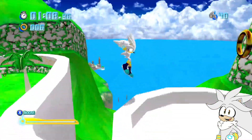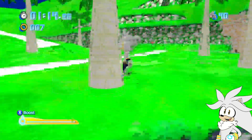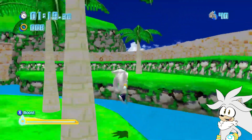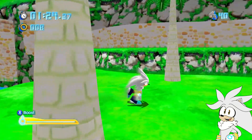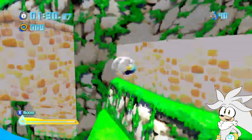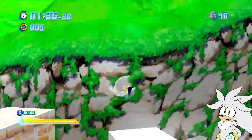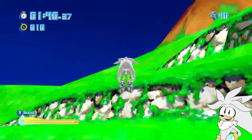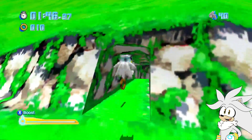Let's go ahead and jump over here. And nice — look over there. I really like in Sunshine how — in the original game — how you can view the other levels from different areas. Similar to being able to see Delfino Plaza from here, you're able to see Delfino Plaza in the actual game, which is really cool because it kind of just shows how everything is connected. I would like to get up here. Come on, Silver. Okay, there we go. It's really annoying that I can't fly — I'd be able to do this so well if I was able to fly.